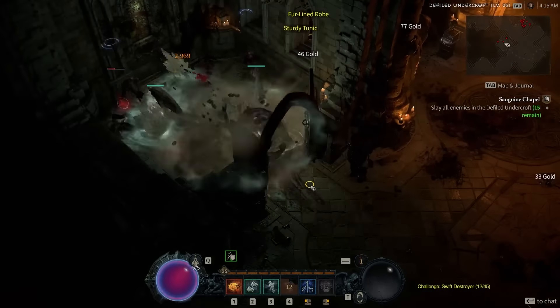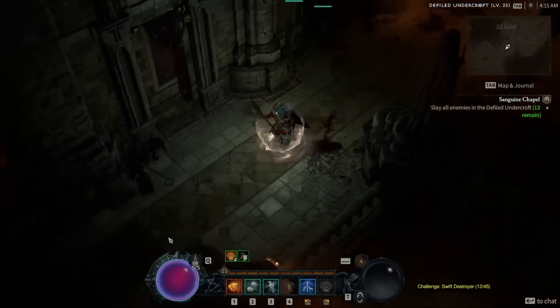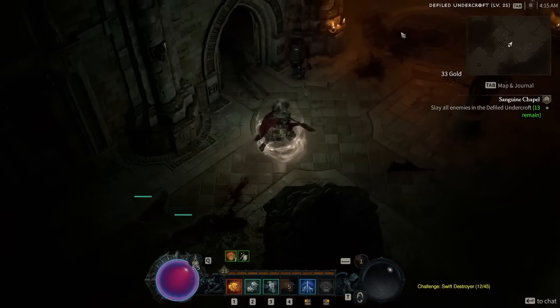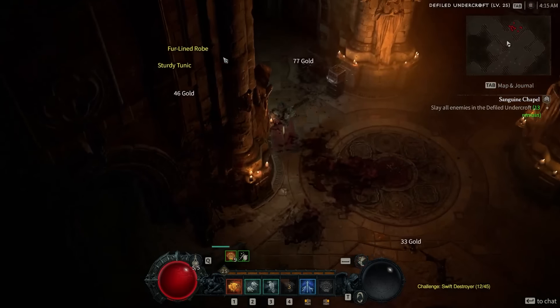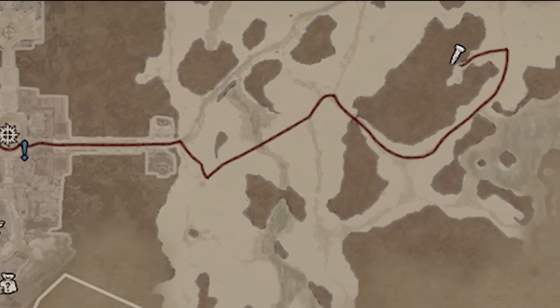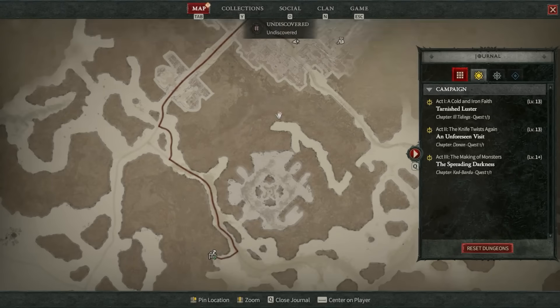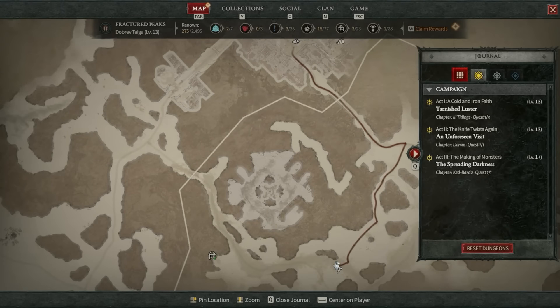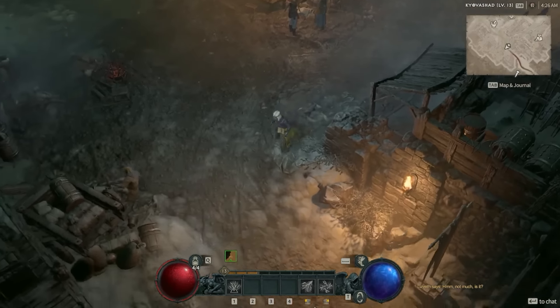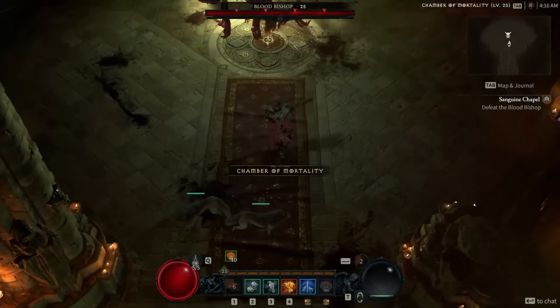What will also speed up your leveling is knowing where you're going. Diablo 4 will not be launching with an overlay map, so you'll have to use the mini map, the full-screen map, or a combination of both. By clicking a location on the full-screen map, you can drop a pin that will show a red path on your mini map from where you are to where you dropped that pin, and then you can just follow the red path to reach that location by the fastest possible route.